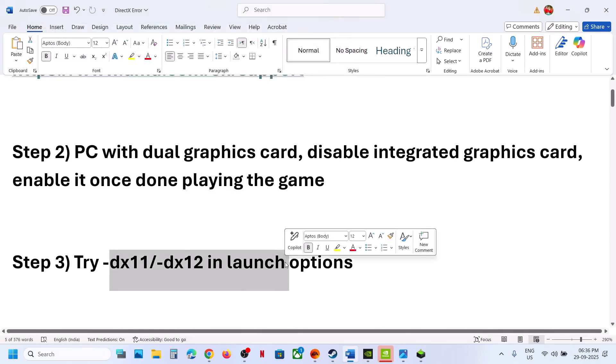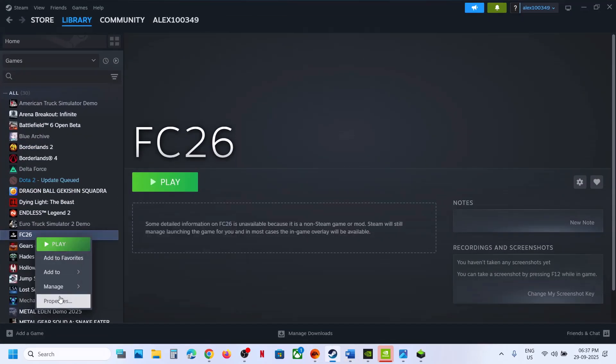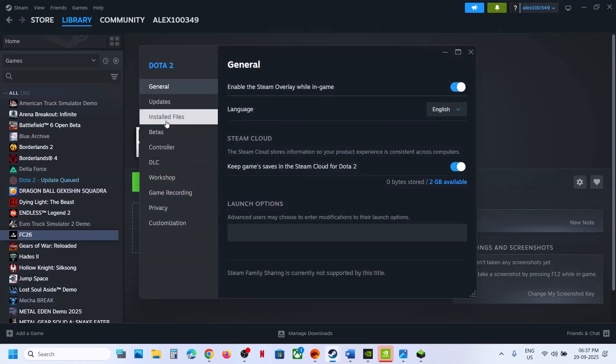The next step is to try DX11 or DX12 in the launch option. If you have the game on Steam, make a right click on the game, go to Properties, and then go to the Install Files tab. In my case I'll show you a different game. Go to Properties, select the Install Files tab.